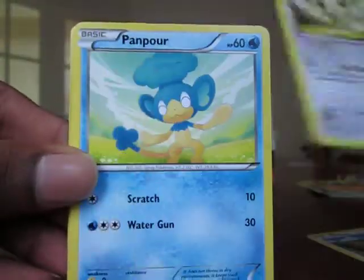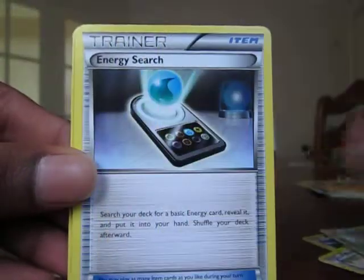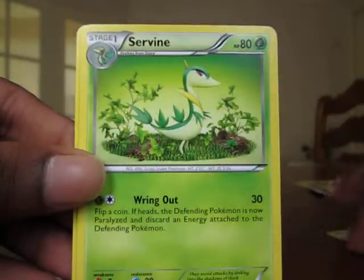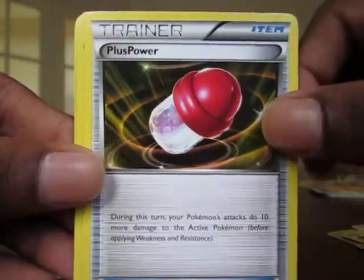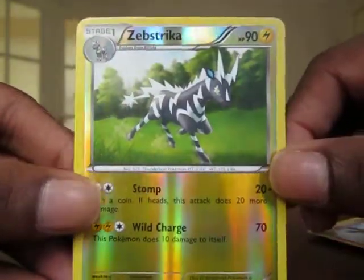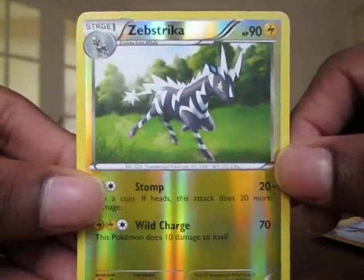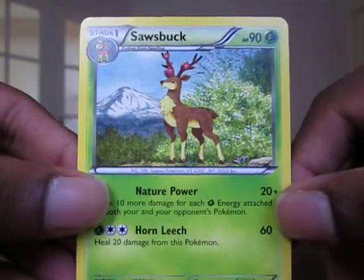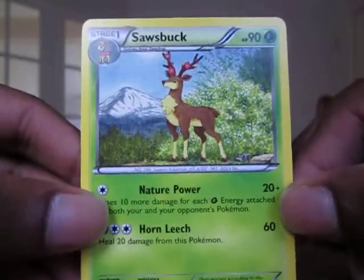Pidove. Minccino. Panpour. Energy Search Trainer. Blitzle. Servine. PlusPower Trainer. Pigknite. Zebstrika Reverse — the uncommon Zebstrika, not the rare one. And the rare — Sawsbuck. Pretty cool.